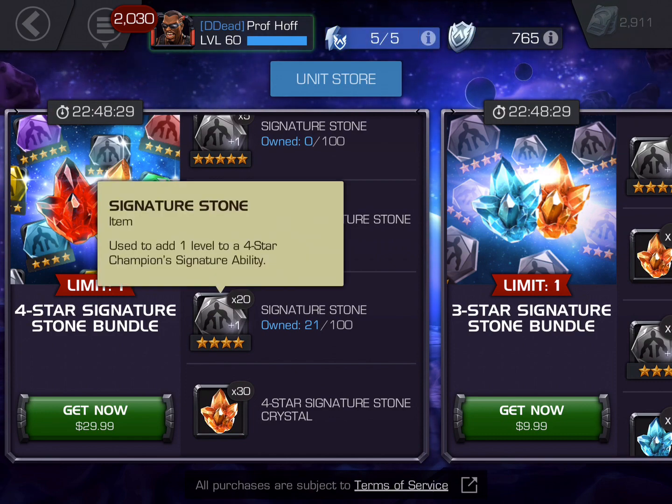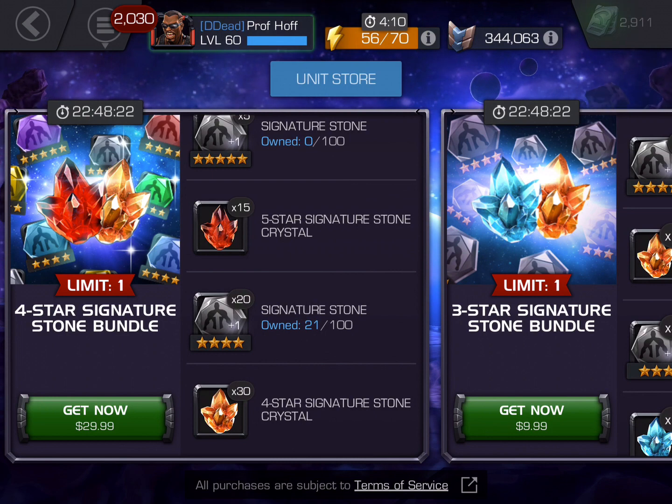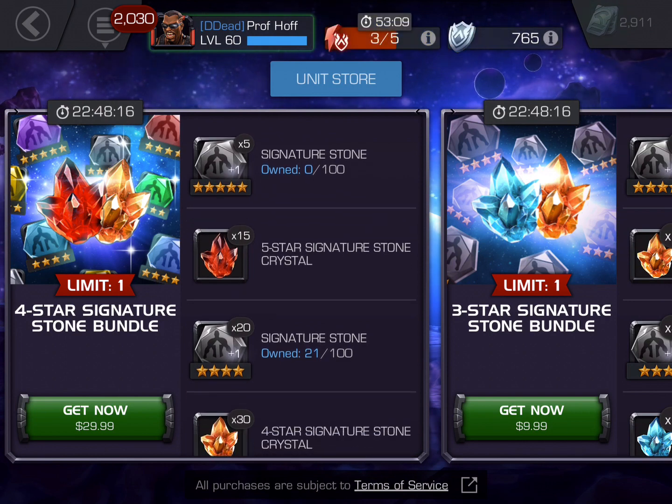For this deal to be even remotely worth it as a four-star signature stone bundle, there just needs to be 50 of these signature stones. Why they give us 30 four-star signature stone crystals where you have that class-based luck is so dumb. So for 30 bucks, is this worth it? The short answer is hell no.